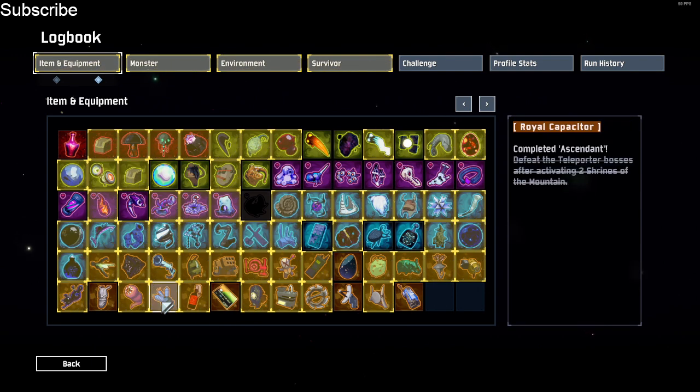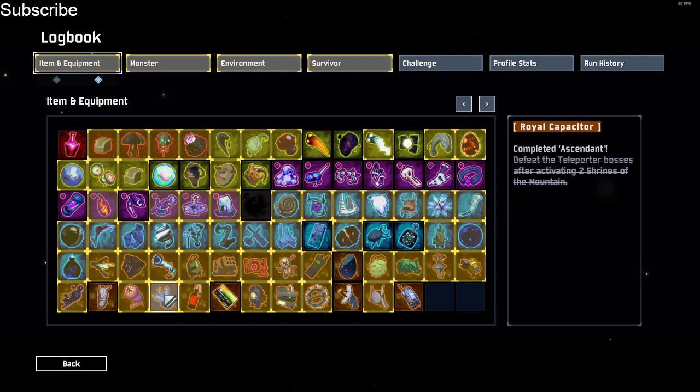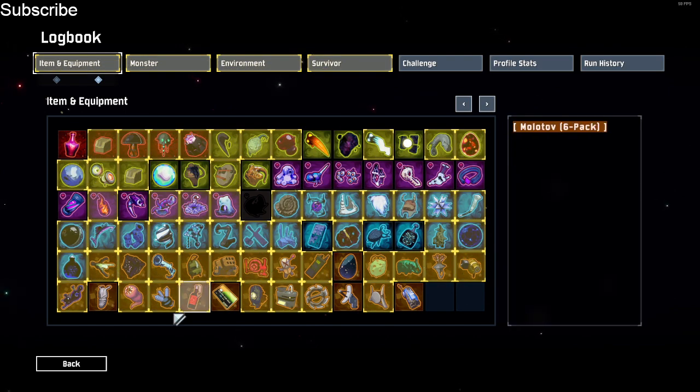Trophy Hunter's Sting and Raw Capacitor do work with it, but you have to be looking at the enemy when you proc it. There is a slight delay, but they do work with it. Crowdfunder also doesn't work. Other than that, everything else works with it, including the buff items like the leeching seed or the ocular hood.